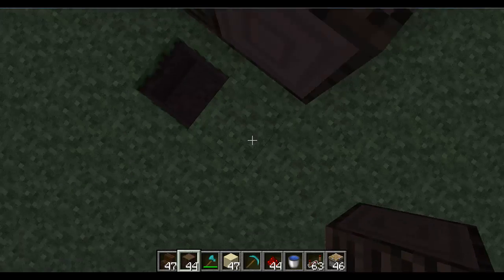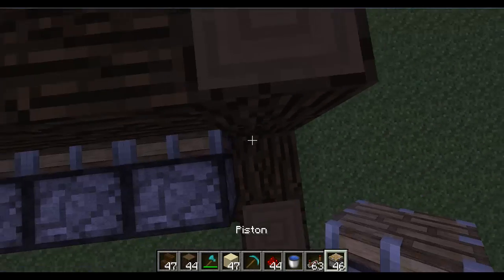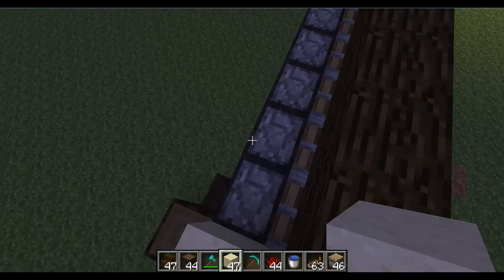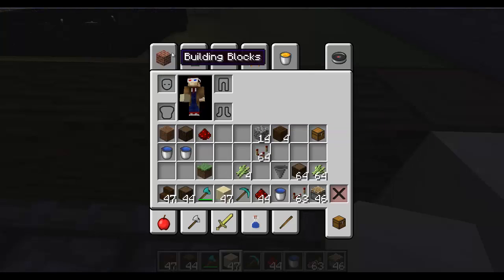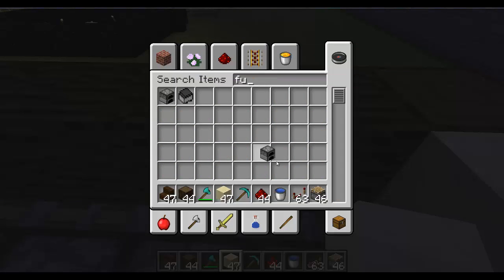The next step is we want to go up a couple. Right here, you need to do one more piston, but you need it facing upwards. On that, you need to put a sand block. It is simple. Then we need a furnace. We don't need water anymore, we'll get rid of that.